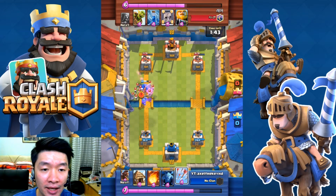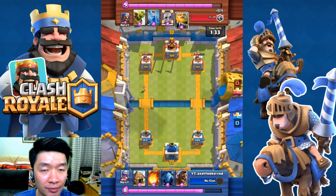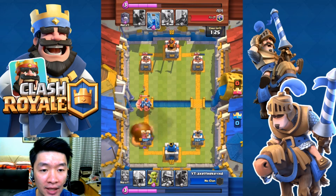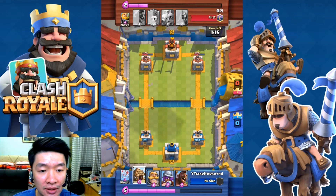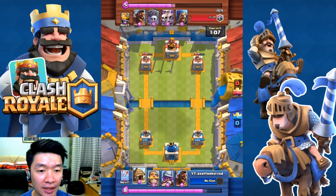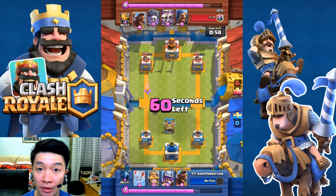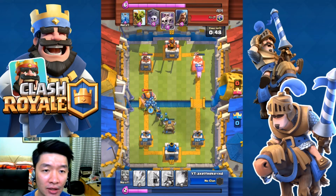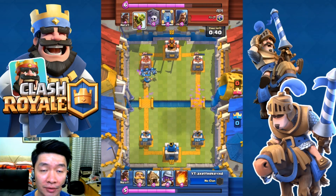Knight and — oh my goodness — skeletons stop me. But that's my favorite card so far. I need to sacrifice the fireball for those goblins and then deform another plan. Let's do goblin hut.